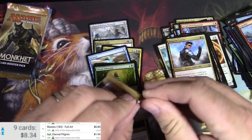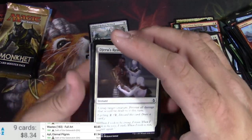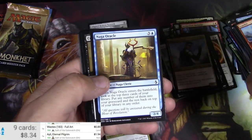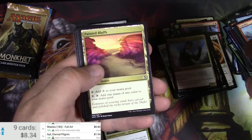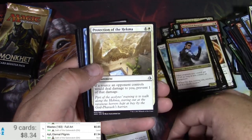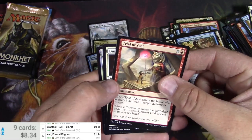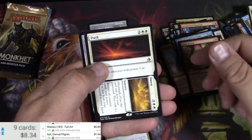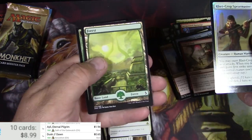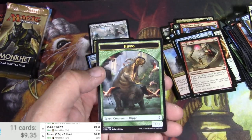Amonkhet. I'd like to get an As Foretold — I think that's in this set and it's worth a lot right now, I think. Curse Minotaur. Colossipede. Stamina. Protection of the Hekma. Vizier of Tumbling Sands. Trial of Zeal. I've got a foil at least. Dusk Till Dawn. And a Rhet Crop Spearmaster. Dusk Till Dawn. Got a full art — are these worth a little bit? Not really. And a Hippo.